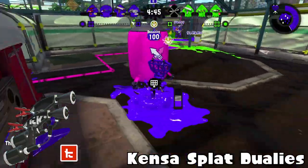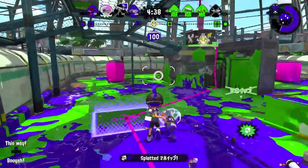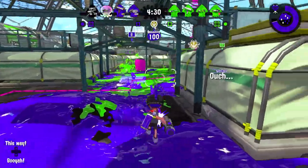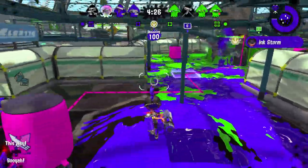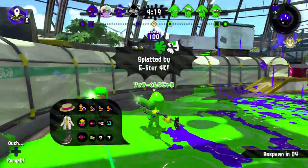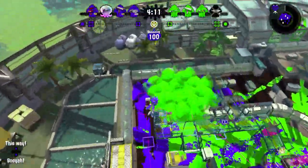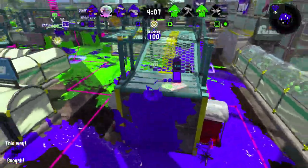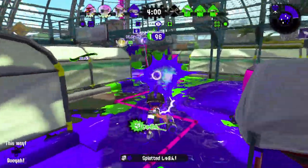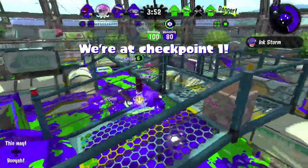Next I have the Kensa Splat Dualies. The reason I rated it higher than the regular Dapple Dualies is because it has Baller. Baller in this meta is better than Inkjet. Suction Bomb is kind of a lethal bomb — a stay-away-from-me bomb — and putting it on a Dualies that doesn't have many problems traveling around is just not that bad. Baller is a really good special, Dualies on their own are a really good main weapon. It's got Suction Bomb and Baller, and that should tell you this is a really good kit for a really good main weapon.